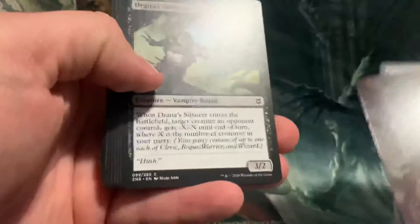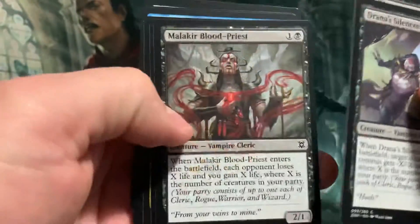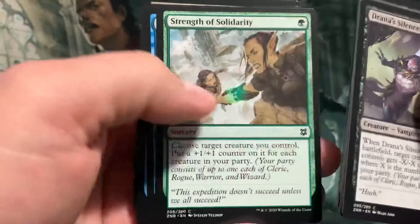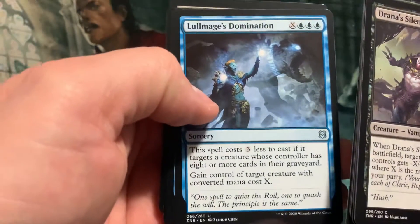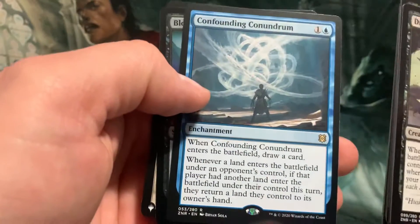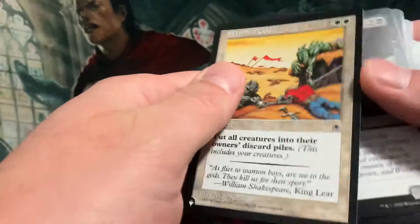Let's take a look. Art card, land, some vampires. A Shelter. Blue Mage Domination. Confounding Conundrum. Blood Beckoning. Oh...